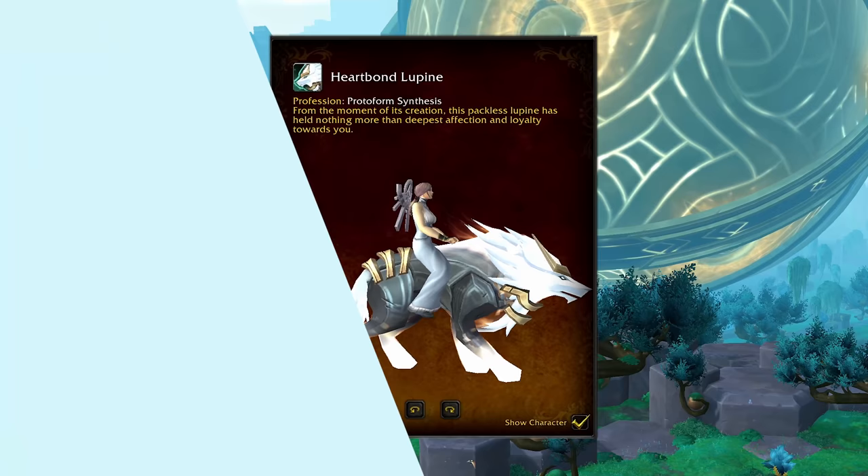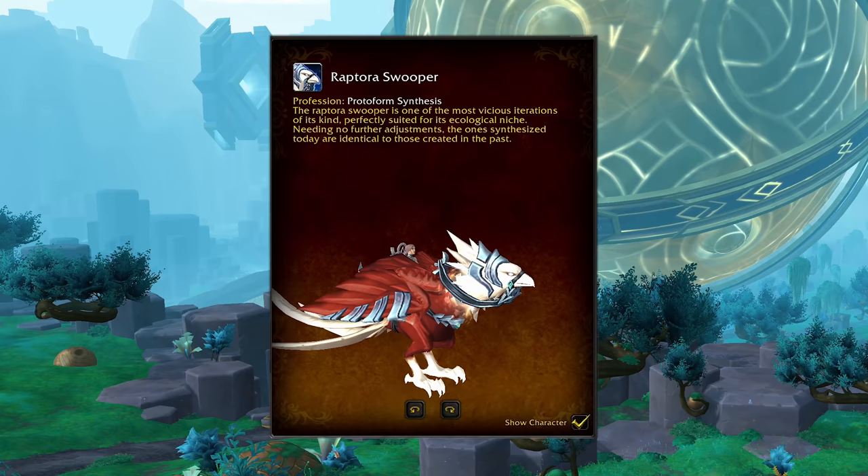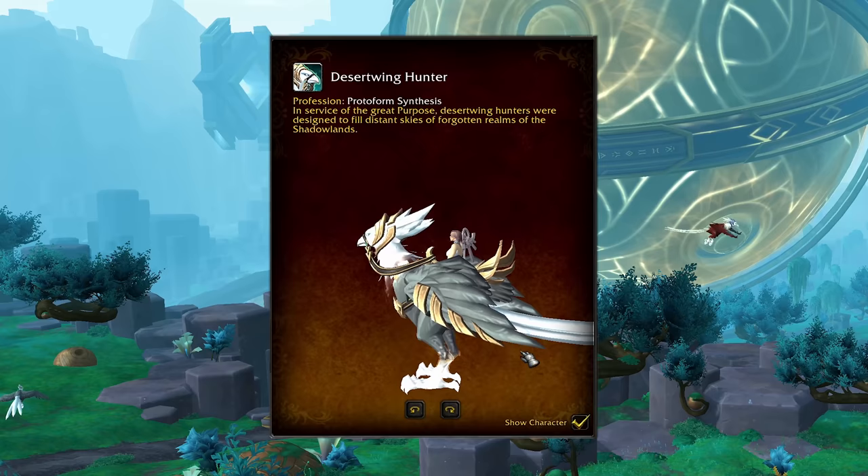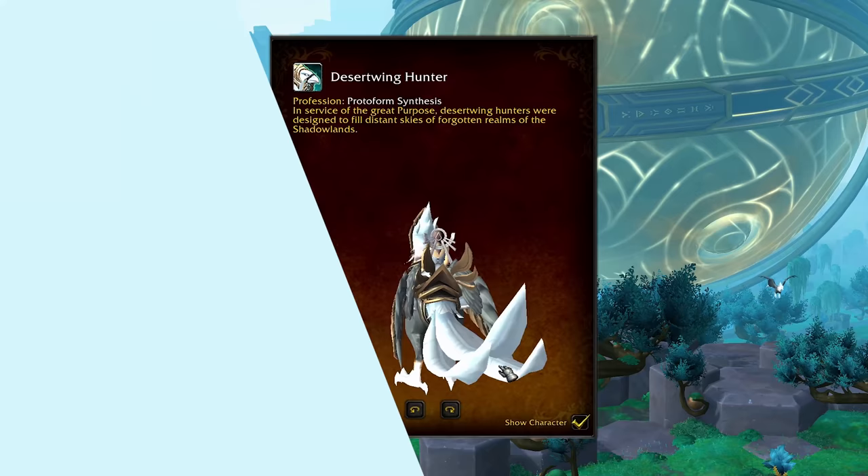The next category I would like to title as Big Birds. We've got three of them and they are all Protoform Synthesis mounts. This is the Raptora Swooper. We also have the Maw-Adapted Raptora for a more black and white, monochromatic look — spooky. And then we've got the Desert Wing Hunter for the third one. The mount journal doesn't exactly show how long the tail feathers are on these things — I promise you, they're long.